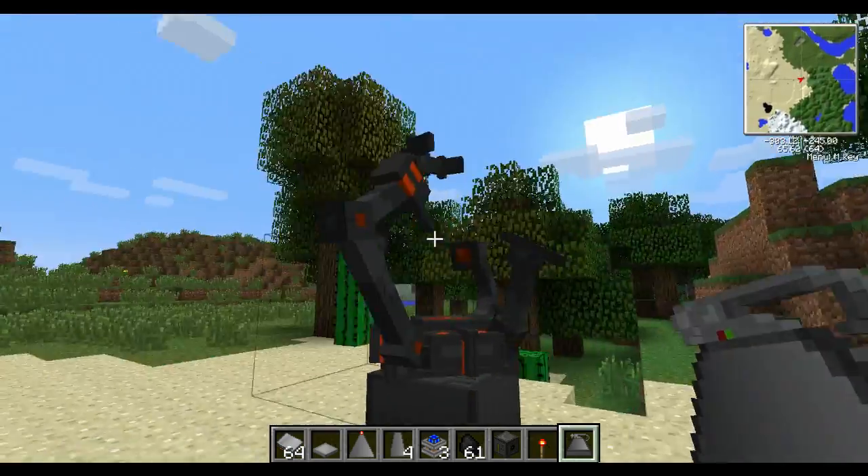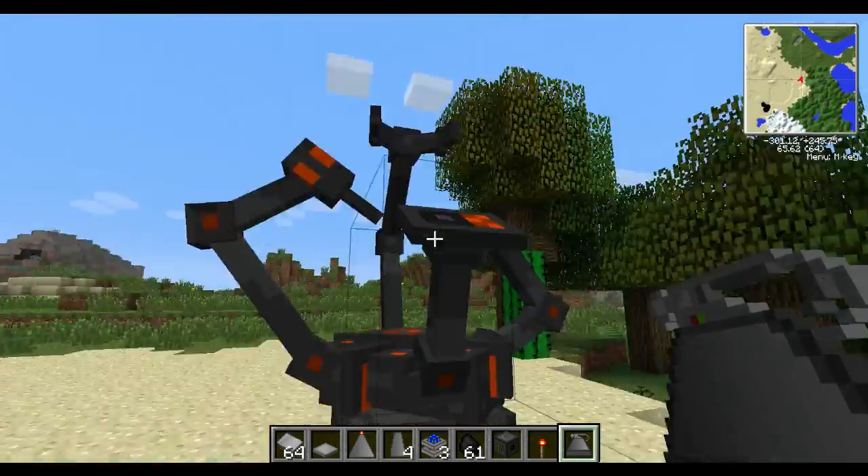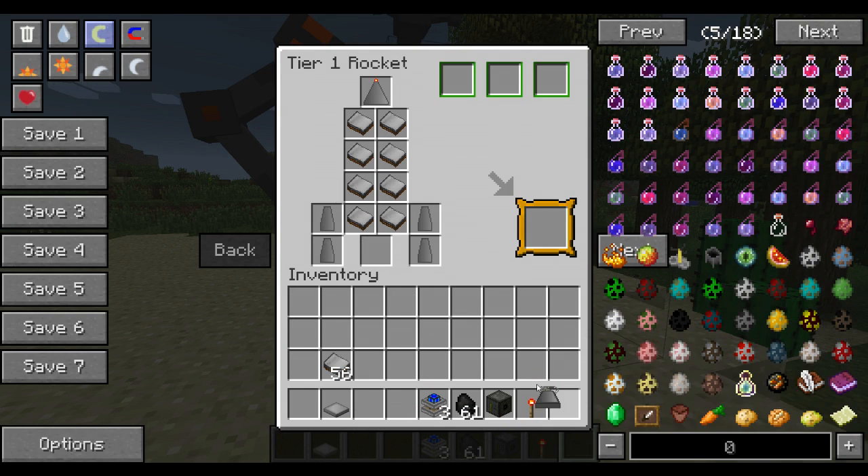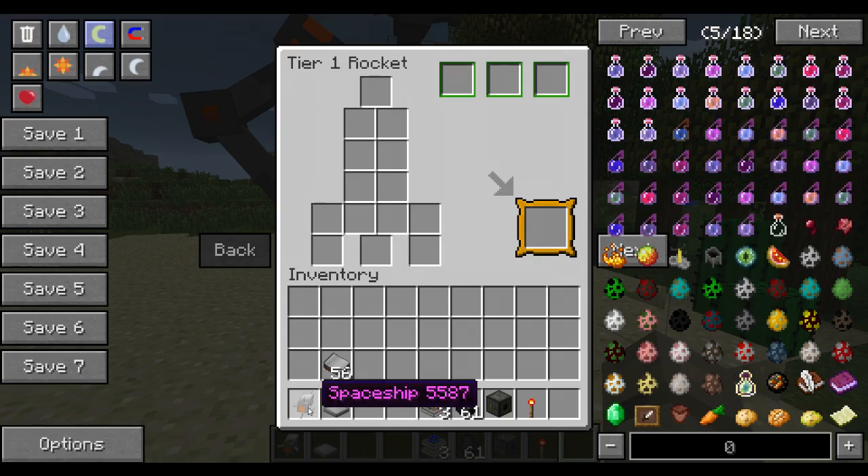Now to start off, to make a rocket you're on a NASA workbench, which is this thing in front of me. And put in the items as I do. And you've got yourself a spaceship.